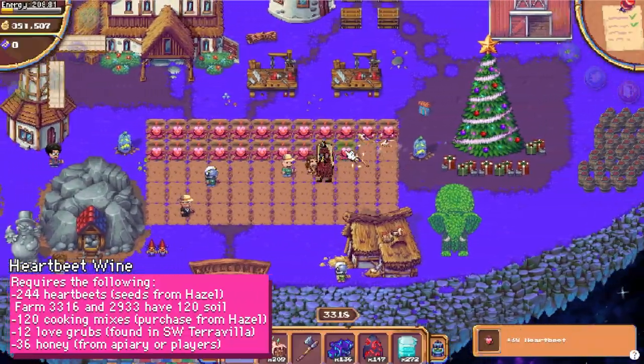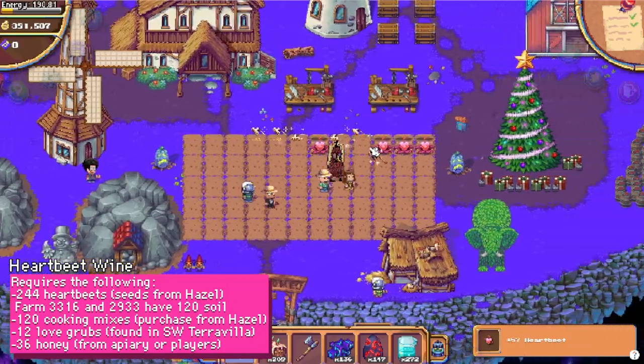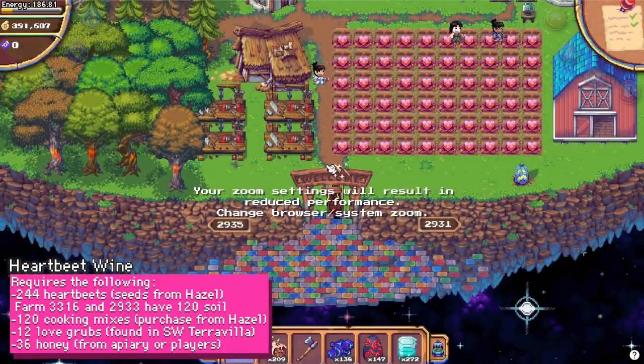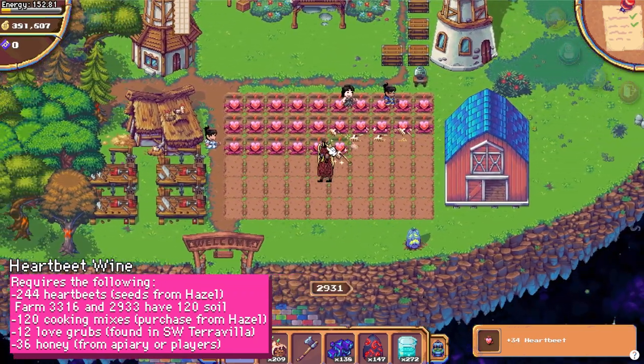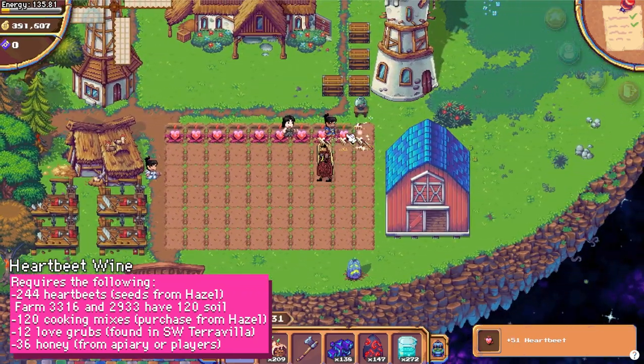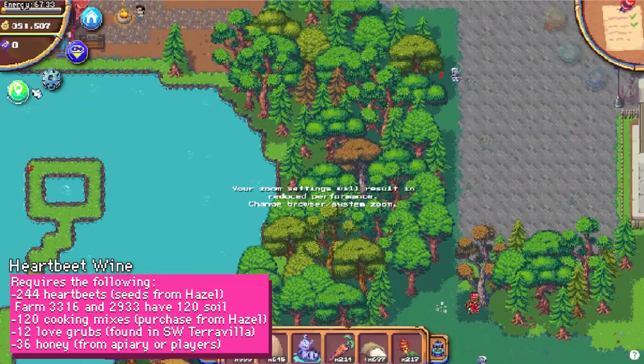Once you have the seeds, plant and water them. They take about 7 minutes to grow, and then you can harvest them. You need to grow 244 of them. It goes faster if you farm on a few farms that have Mack soil.